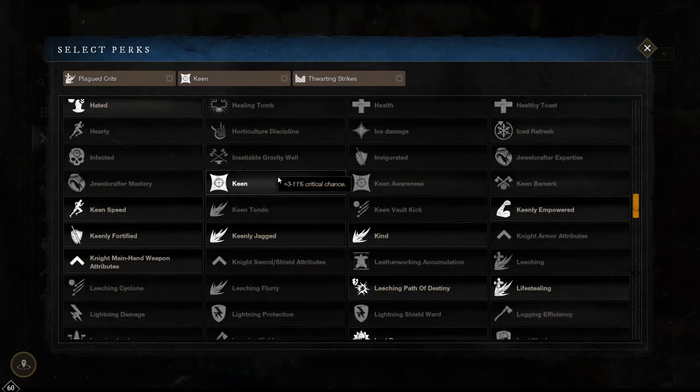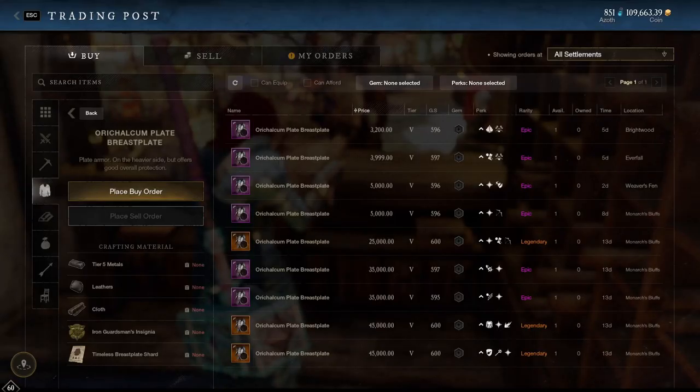The perks I'll personally be using for my build are keen, plagued crits and thwarting strikes. My job in wars is to deal with high threat targets so taking them down as fast as possible is a must. With thwarting strikes it is more reliable than vicious as it is guaranteed on shockwave and wrecking ball, so this is the reason I'm taking thwarting over vicious. Okay so that was the perks for the warhammer itself, now let's break down armour.